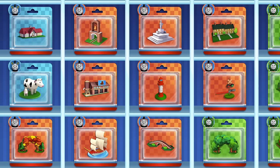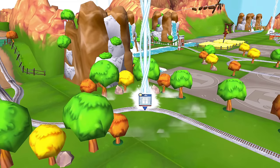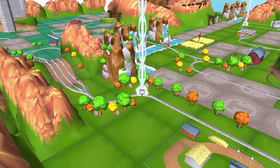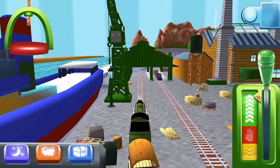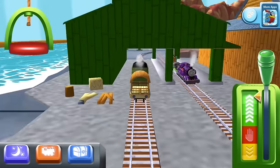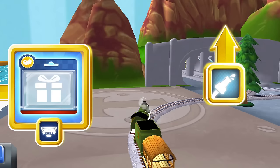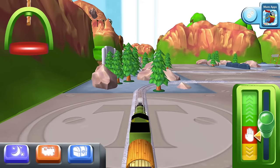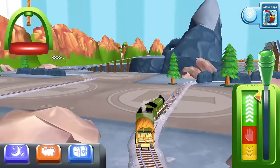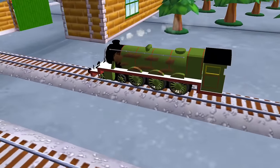Choose a new surprise pack. Follow the beam of light to find your surprise pack. Where should we go next? Forward leap — the Steamworks are just ahead.